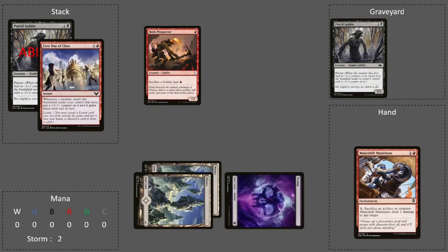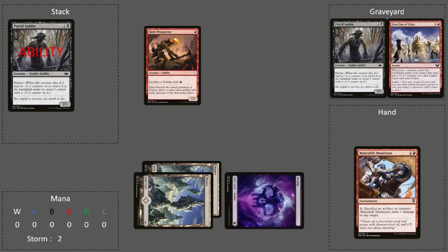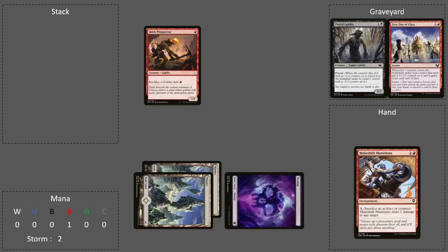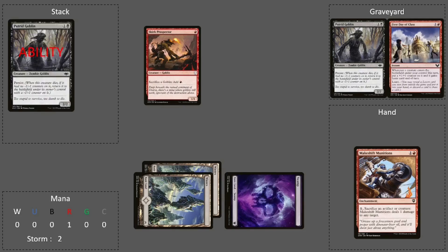You will use the red mana created by Skirk Prospector and the other generic mana to cast First Day of Class. First Day of Class resolves — you can also resolve the Learn ability but we don't care about that for now. Then Putrid Goblin's Persist ability resolves and it enters the battlefield with a plus one plus one counter and a minus one minus one counter, which means it has no counters at all.